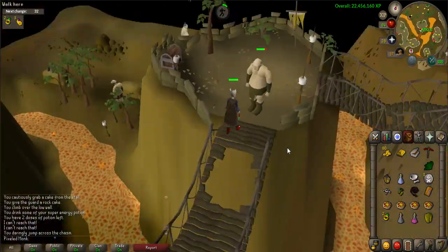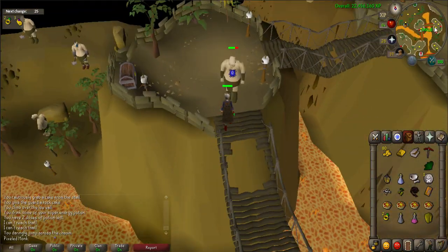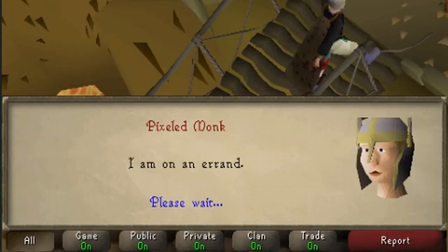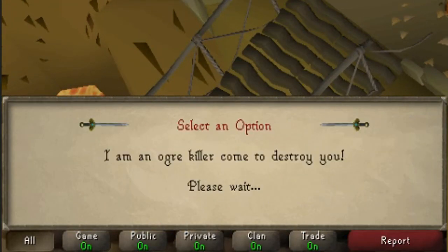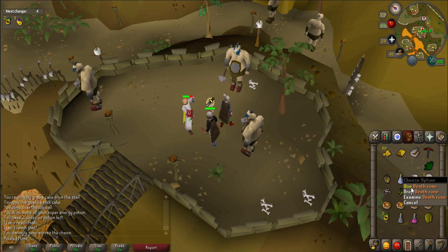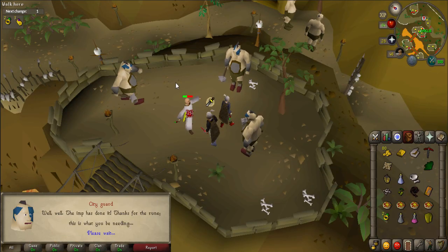Once you jump across you might be attacked by an ogre, but continue on the path until you see a city guard and talk to him. Answer 'I seek passage to the scavid caves.' He will ask you to solve a puzzle — use the death rune on him to answer correctly, and he will give you a map.